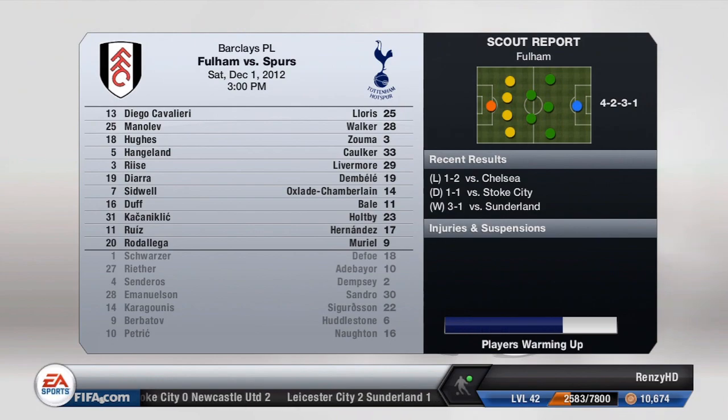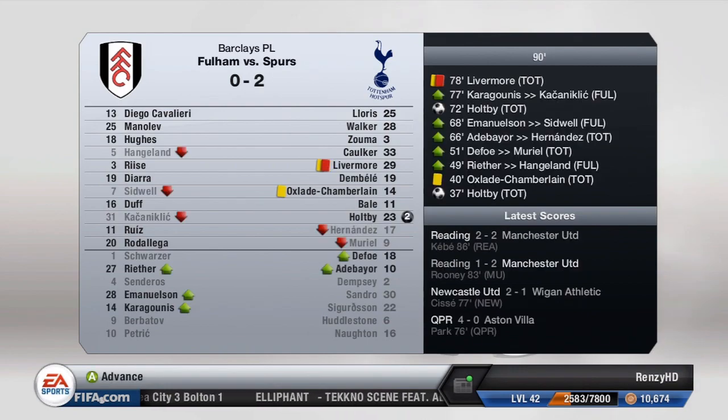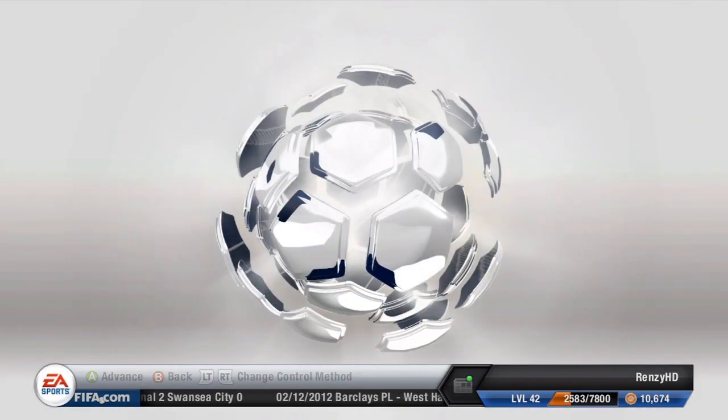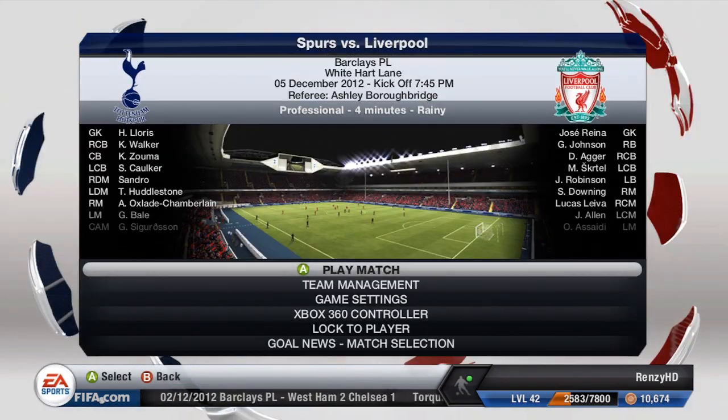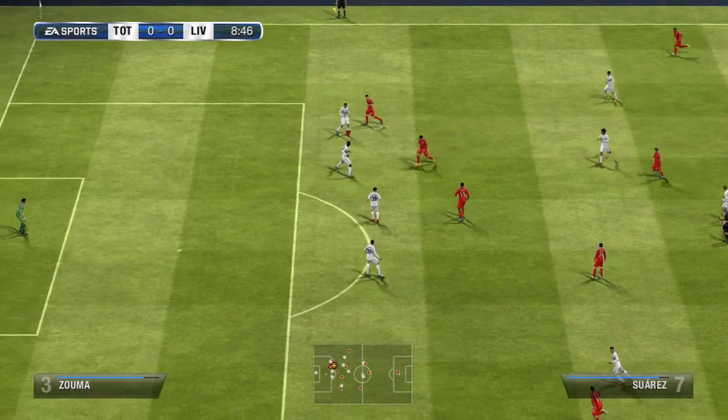We move into the game against Fulham, which I simmed, and unfortunately Livermore gets a red card, which wasn't ideal. Luckily we have other CDMs on the bench — we can play Sandro or Livermore, or other options. We ended up playing Huddlestone and Sandro there, so it worked out.